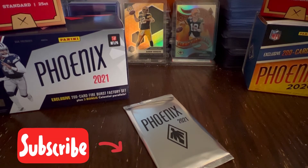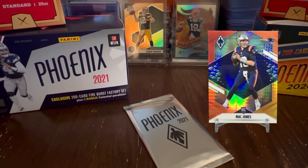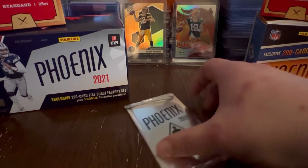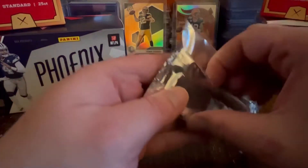It's the Phoenix box, which is the complete Fire Burst set — got all 100 players, all 100 rookies in a nice parallel they call the Fire Burst. This came out last year in 2020 and it's back once more for 2021. What is new this year is they are giving you guys a special silver pack, like Topps does — a nice little box topper with three bonus Celestial parallels.